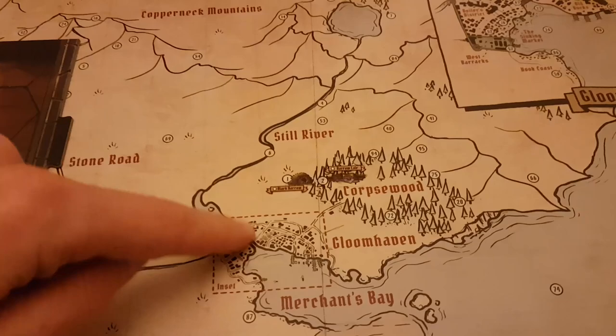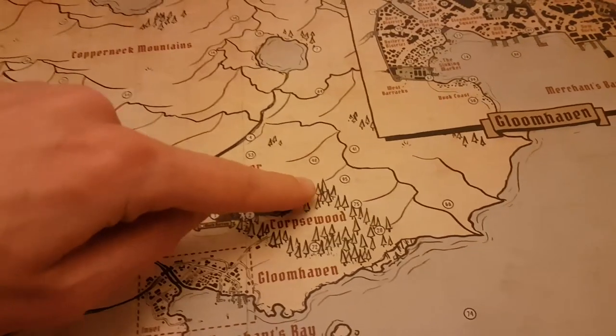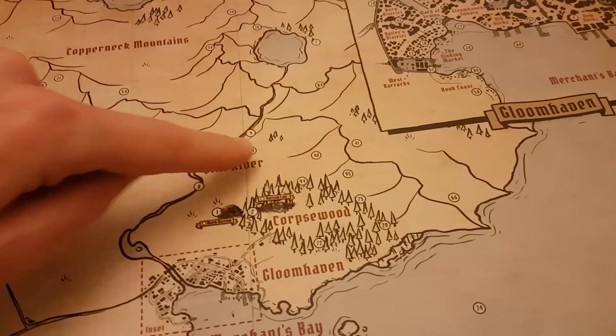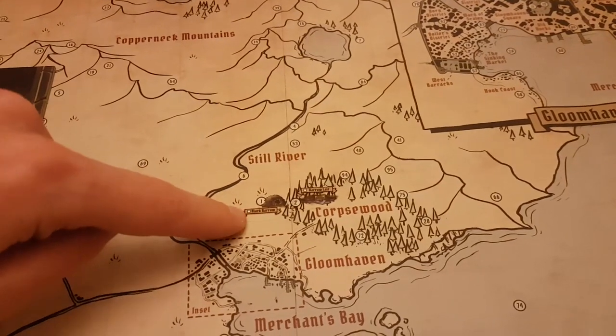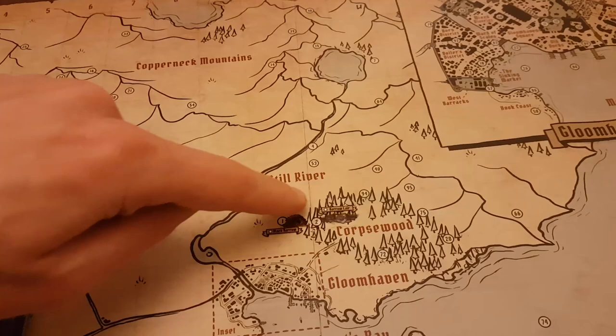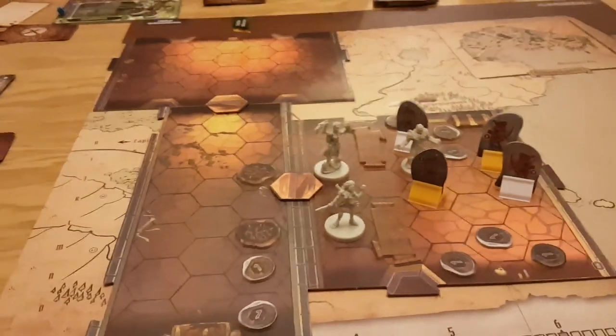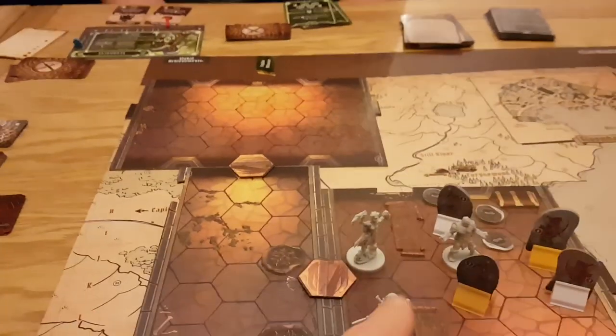You kind of tool up — you get some gold to start with, you buy some stuff — and then you go to your first mission, which is located on the map. You'll notice there's lots of little numbers all over the map. You don't know what these are at the start, but as you go through you actually stick stickers on, so it's kind of a legacy game. You put stickers on as you discover different places and go on the missions, and when you go on a mission you then go into the dungeon and work your way through the rooms.